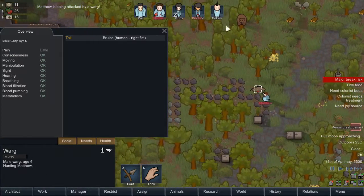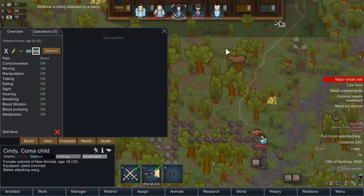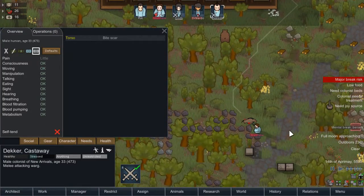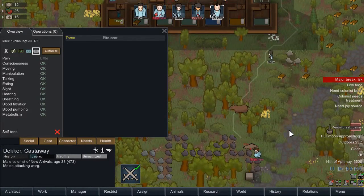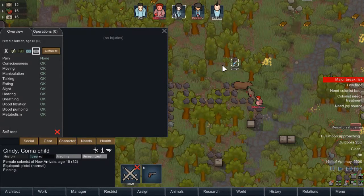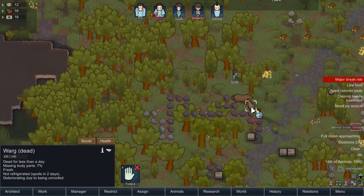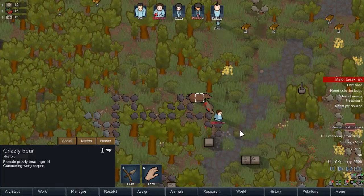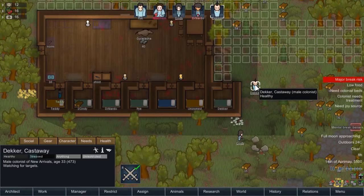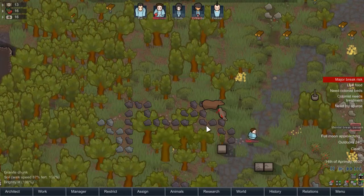Did you shoot at it? No, you just tried to bruise it. Cindy, melee it. Decker — go and join in the melee of the warg. What's that bear doing? Hunting warg. Oh okay, that's good, that's good for us. Stop shooting! Stop shooting and just get away from there now. That's your orders. The bear came to... Stop shooting! You're going to upset the bear! So Matthew would be coming warg meat — or warg meals.